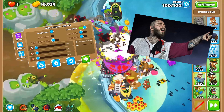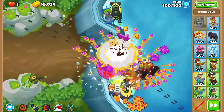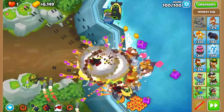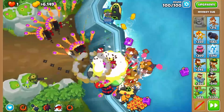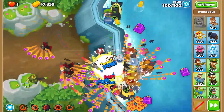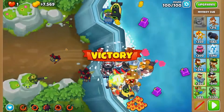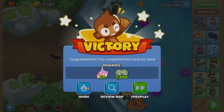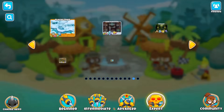Turn auto start on, blast some Post Malone, and either play a difficult map or use some funky strats on easier ones. You still get all the benefits of Impoppable: the free instamonkey from beating round 100, tons of experience as you don't enter free play until you pop the BAD, and it offers tons of monkey money for winning, especially if you don't have the CHIMPS medal yet.